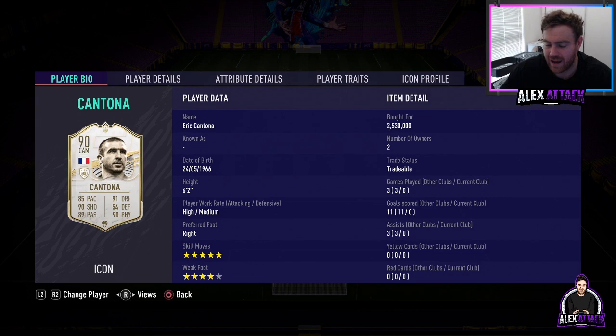The chemistry style - I'll give you two options. Option number one, if you want him to play as a striker, which I am in this video, I'd get you to put a Hunter chemistry style on him. If you're going to play him as a CAM, put a Catalyst style on him.